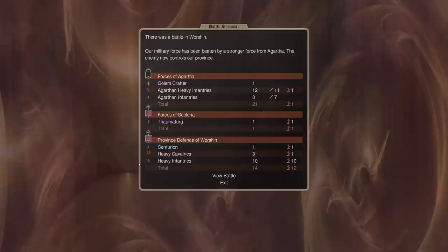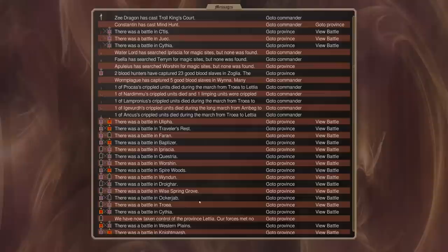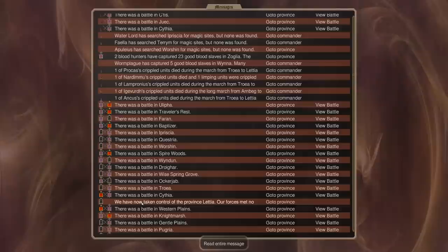Here you can see he successfully raids us, we successfully raid him, and again he attacks us multiple times. I think we're losing ground — I'm pretty sure I've lost a fair amount of ground in the past couple turns.